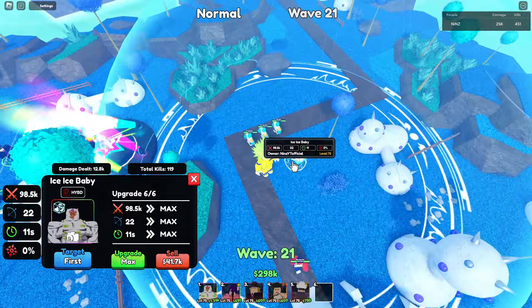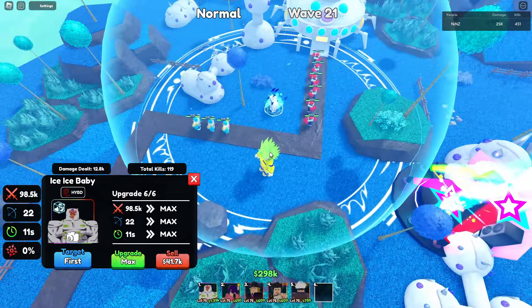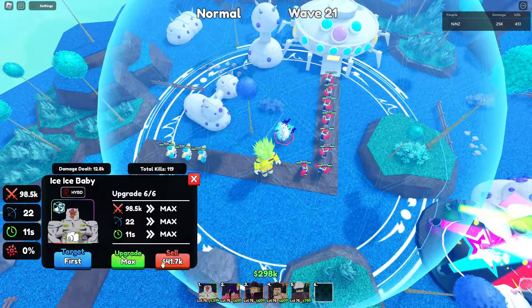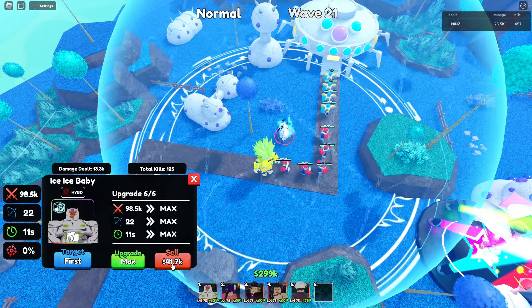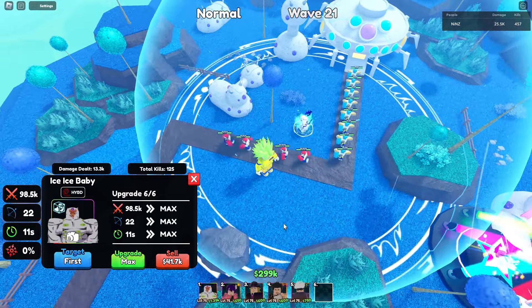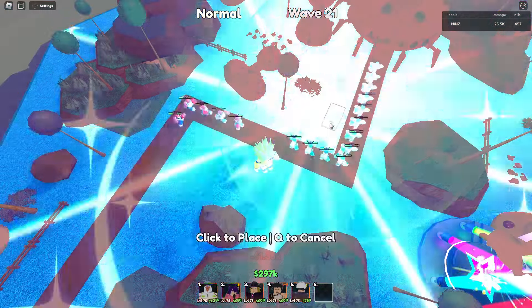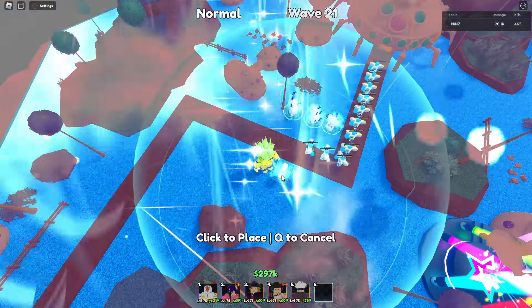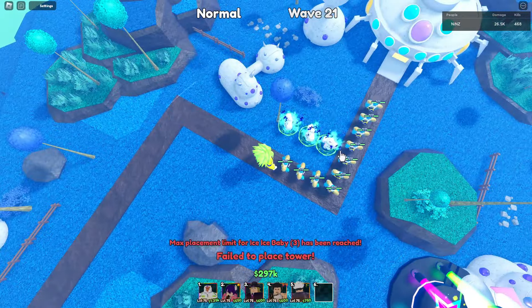Nothing changes with the attack animation — still full AOE hybrid. For total damage he now has 98.5k, 22 range, and 11 SPA. This is really good. The total cost is almost 83k.